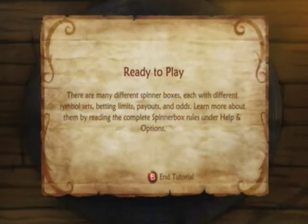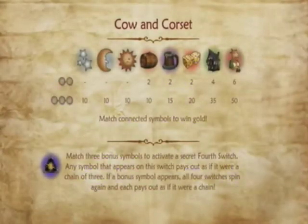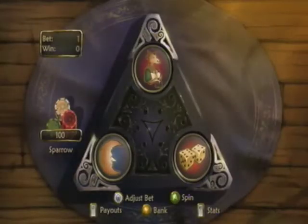There are many different spinner boxes, each with different symbols. Oakfield is always going to be the Cow and Corset. In order to find the other two, they're typically found with the roaming game travelers in places like Brightwood, Bower Lake, and similar areas — just find a wandering game master. The Cow and Corset will show its name when you encounter it.